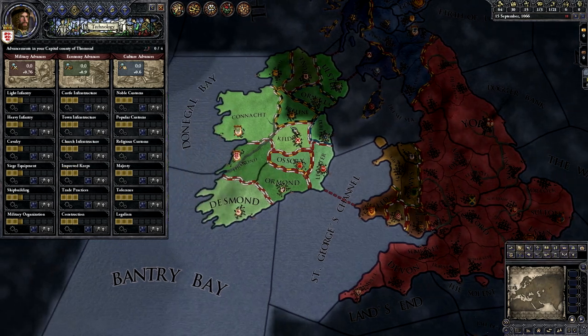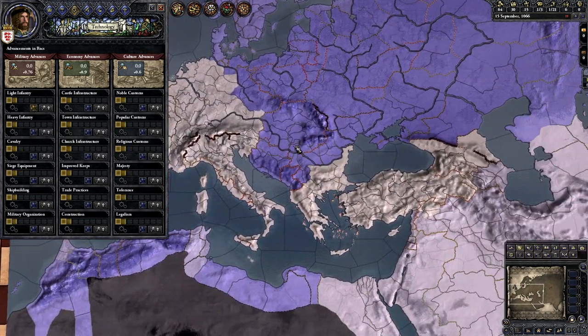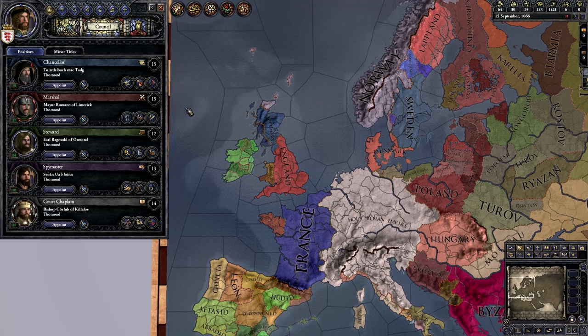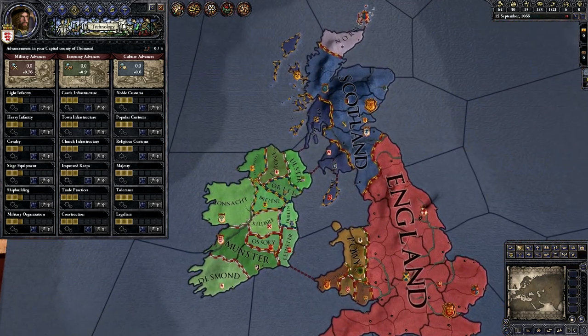Unlike EU4 or other grand strategy games, technology is sort of spread by touch — you can see areas of high-tech versus low-tech that spread dynamically. Your advisors can help that spread a little bit, but to be honest I don't really touch the technology tab until I have a pop-up with gears saying 'hey you can get technology,' so we'll cover that in the playthrough when that comes around.